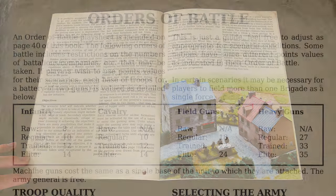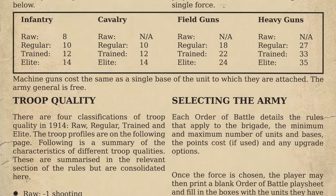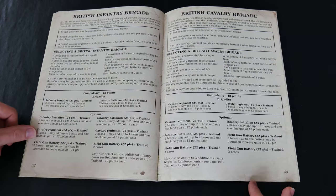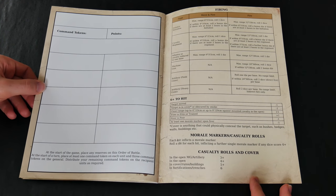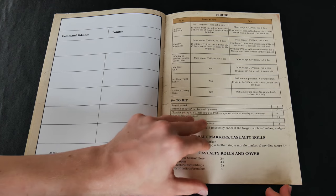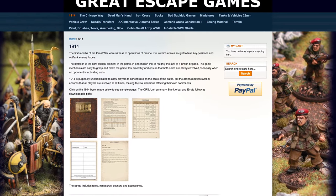Each brigade level force needs an order of battle, and the details of how to create these are amply described, along with samples of the main protagonists on the western front with infantry and cavalry brigade organization and points values for each element. A blank order of battle roster sheet and a quick reference sheet are available to photocopy at the rear of the book, and are also available to download from the company's website.